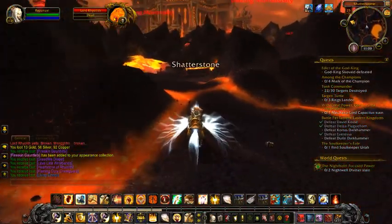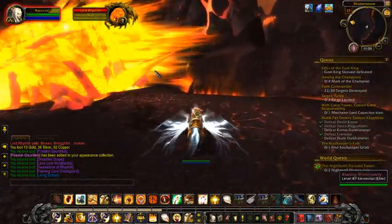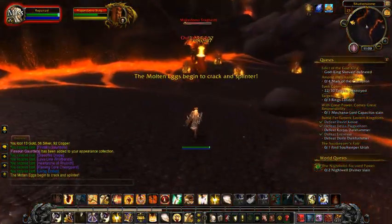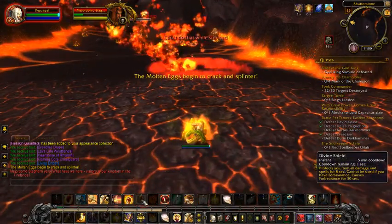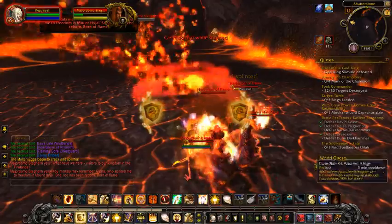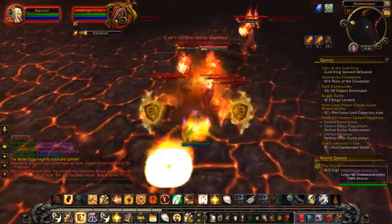Here he is — you just start hitting him. He will turn into the mount form in a few seconds. He will also stun you for a couple of minutes and root you to the ground, which gets annoying.